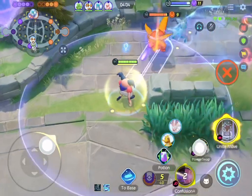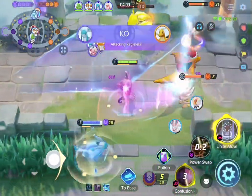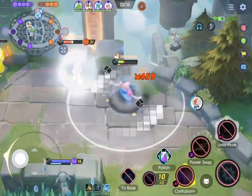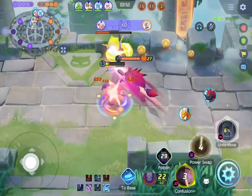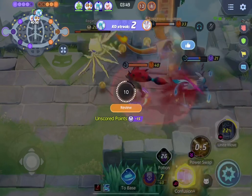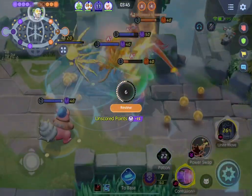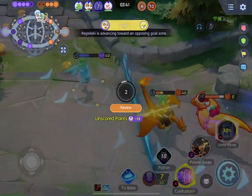Looks like the Dragonite is on it, so I'm going to be helping my Glaceon out here. We don't have to Unite yet. I'm probably going to Guard Swap the Cinder here - I did miss though, but we're just going to Unite after. The Zorik's here, so I am dead. But we got two kills there, which is huge. We used the Zorik and Charizard Unite, and we still managed to get the Regi. So that is really good for us.